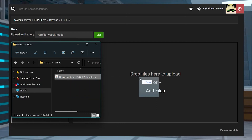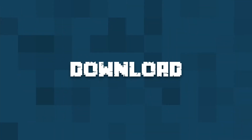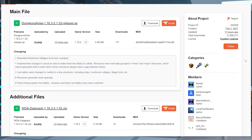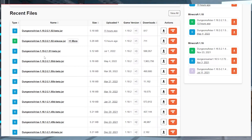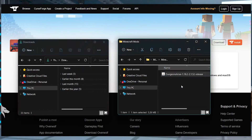Installing mods is super simple with our panel, so you can get started in no time. Let's go over how to do it. First, visit the Win Dungeons Arise Curse Forge page for either Forge or Fabric. At the top of the page, press the Files button, and then scroll down and look for the version that you want to download. Once you find it, press the Download button to the right-hand side. After this downloads, save the file to a safe location, like a separate folder, because we will need it again in just a minute.